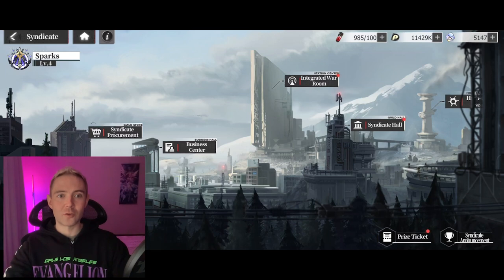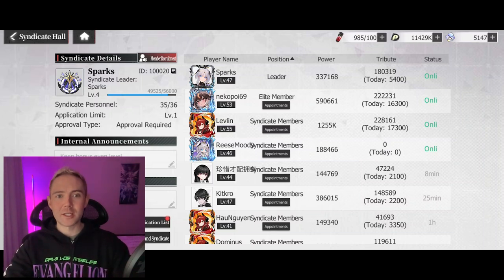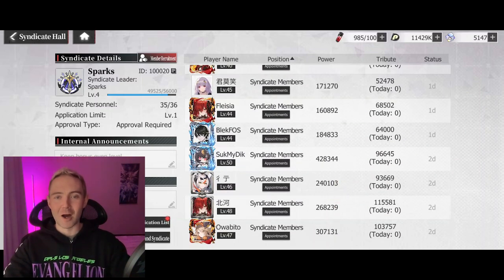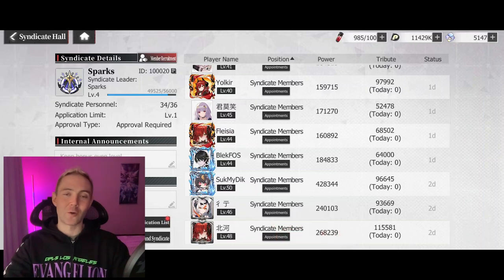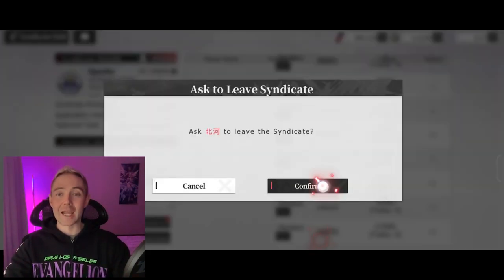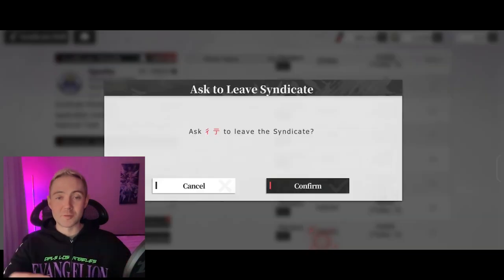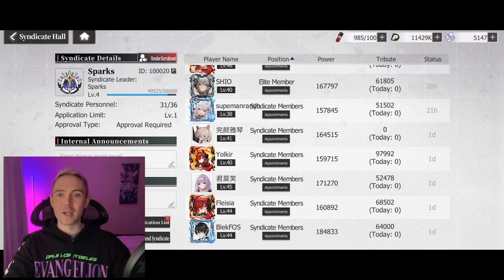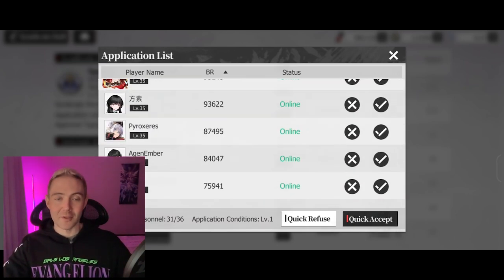The Syndicate Hall is where you can look at your Syndicate members. I'm going to delete a few inactive people here at the bottom. I get a lot of applications every day, and if people are inactive for more than about two days I go ahead and remove them. We have a lot of people trying to join on the Discord — you can see a bunch of applications here. If you want to join the Syndicate, hit me up on Discord, link in the description. The Syndicate ID is 1-0-0-0-2-0. Just let me know your IGN by sending me a DM and I can add you.